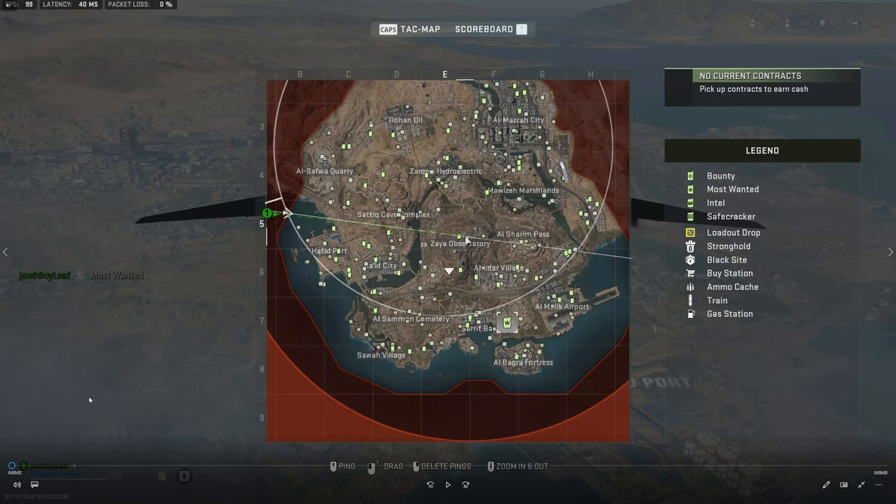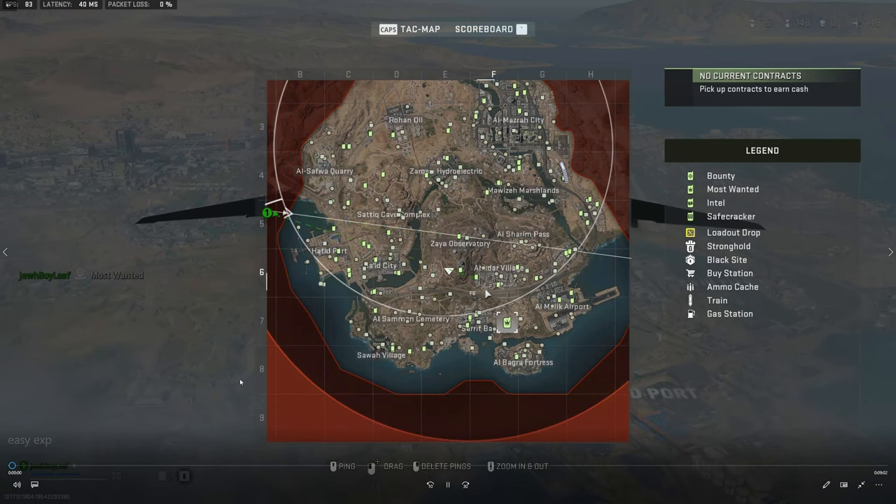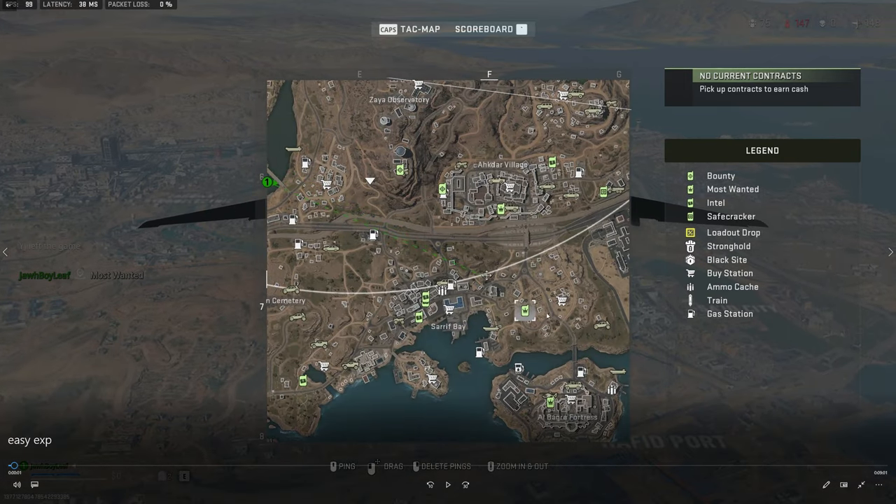The first method I'm going to show you is essentially an exploit compared to the second method, but I do prefer the second method more. For the first method, you have to find a Most Wanted contract. To do this, you have to play duos, trios, or quads — solos do not have the Most Wanted.